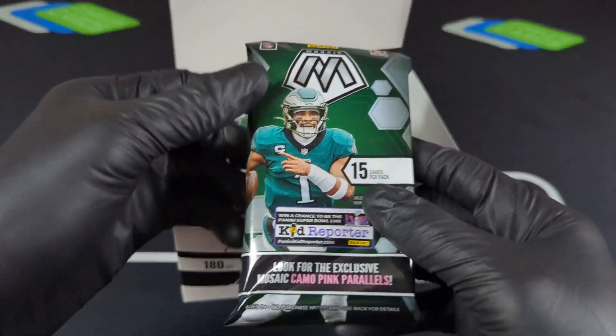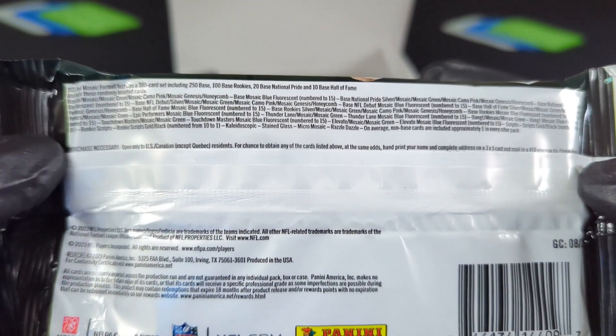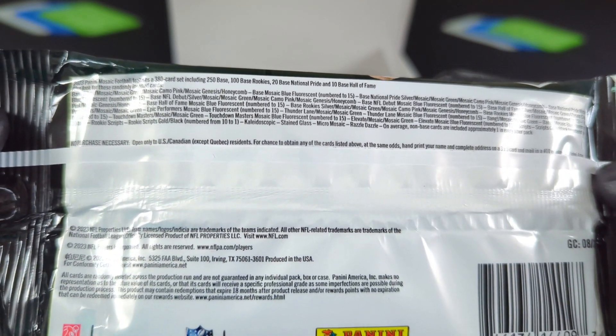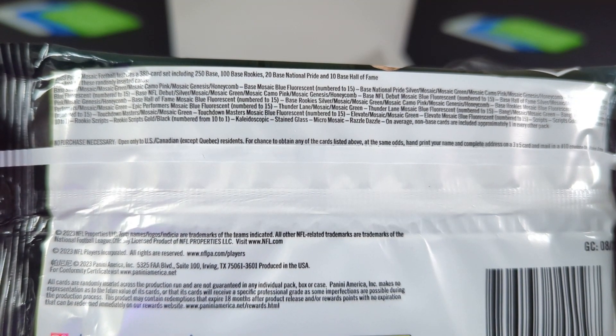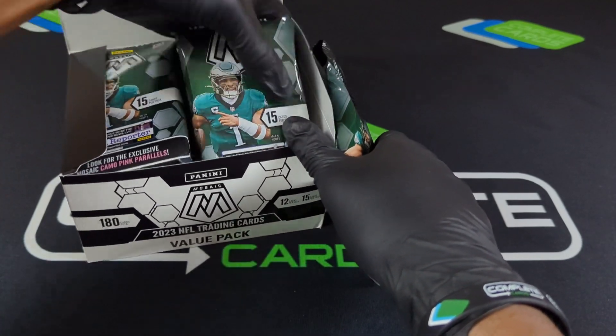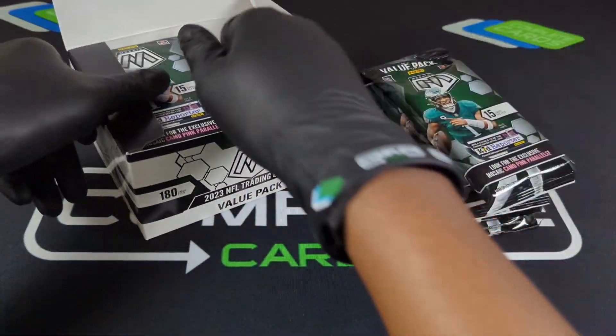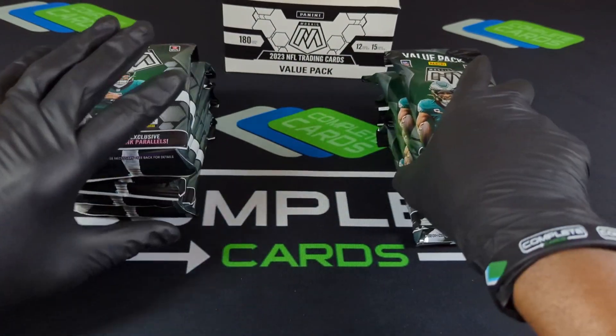I want to do something a little different and just a breakdown on this — hopefully you can see it — but there's silvers, mosaic greens, camo pinks, the Genesis, and the Honeycomb. One thing to note is that there is a Blue Fluorescent numbered to 15 that's a color match for CJ Anthony, so that's good. If we can pull one of those on a rookie quarterback, that's great. Even the Genesis is a color match, so that's what we're looking for on rookie quarterbacks.